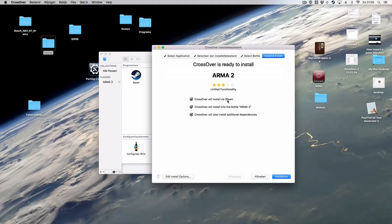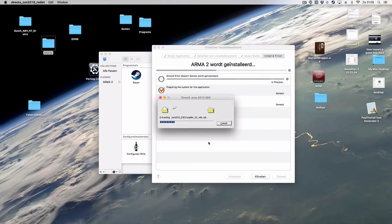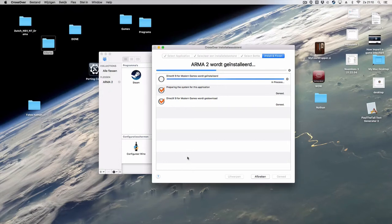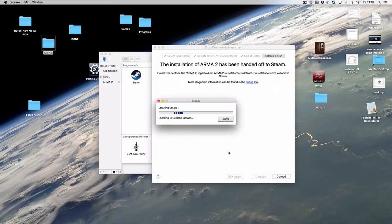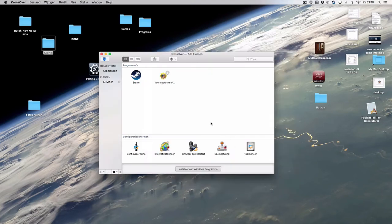If you go to Advanced and go further, you'll see an overview of what will be done: it will install Steam, create a bottle with Arma 2, and then there are additional dependencies. The whole process will start, as you can see here. I've already installed it, but I'll quickly show you how this works — it will create the Windows Steam program and install it.